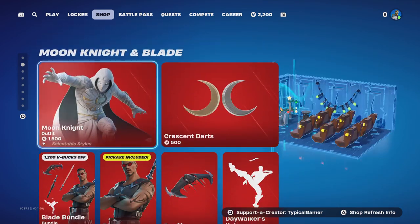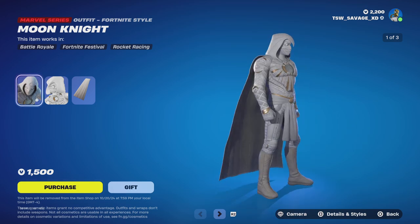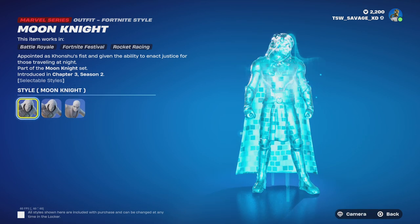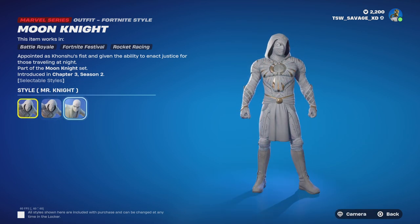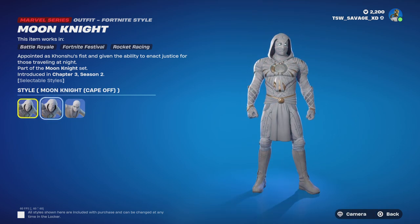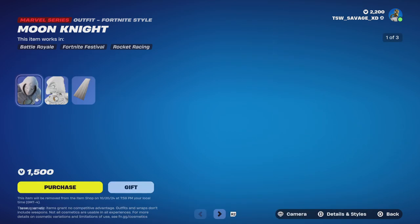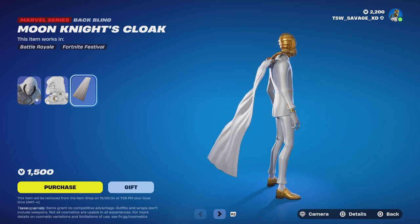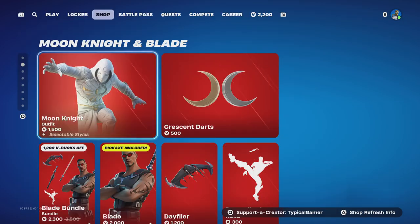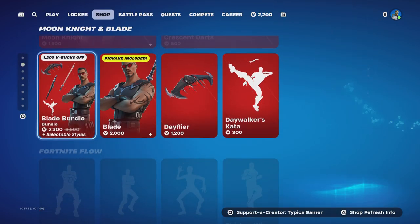We got some new stuff - Moon Knight. With this you get the Moon Knight skin with three styles: regular Moon Knight, Moon Knight cape off, and Mr. Knight. You can also get Moon Knight's cloak backbling and his Crescent Darts pickaxe.